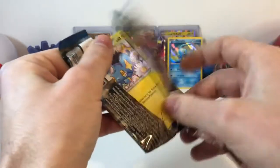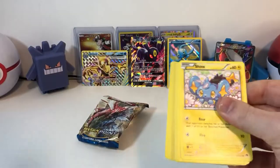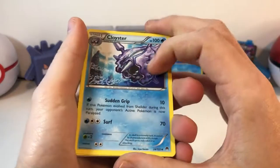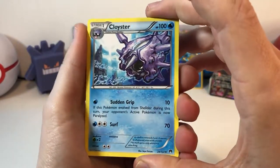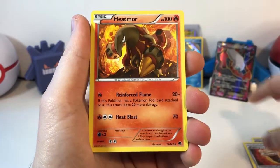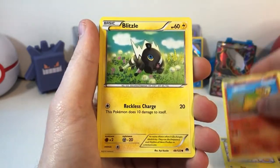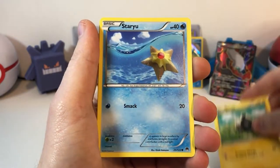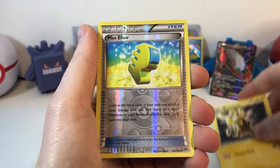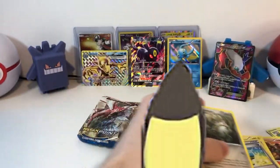Last Breakpoint. Code card — one, two, three to the front. We got a Cloyster — that's pretty cool. Fighting Fury Belt. Heatmor. Shinx. Numel. Blitzle. Staryu just chilling in Hawaii. An Electabuzz. A Max Elixir. And a Ferrothorn.